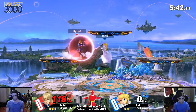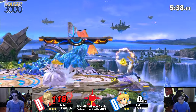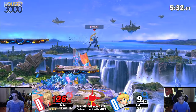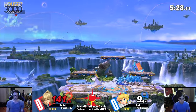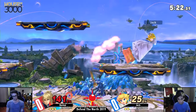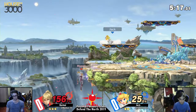Trying to edge guard right there with the turnip. It's lasered in his face. Scoop up. So as Peach, you have to be wary of their Zairs and their side Bs. You gotta be out of range where you can challenge it. And especially since Peach's out-of-shield options aren't that great.